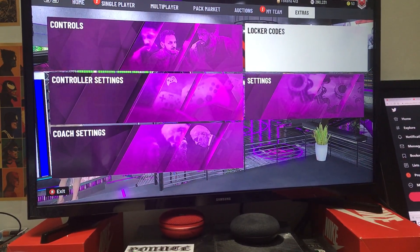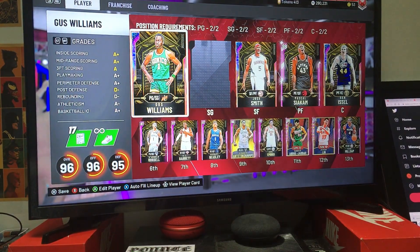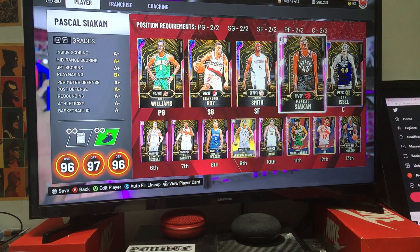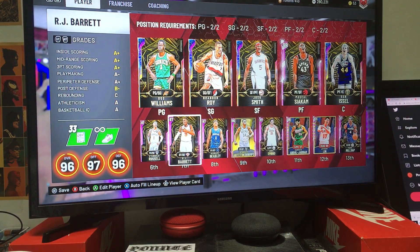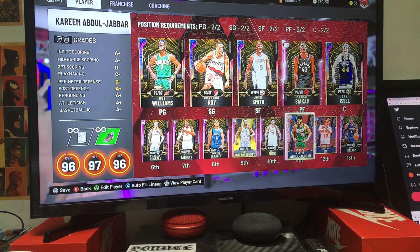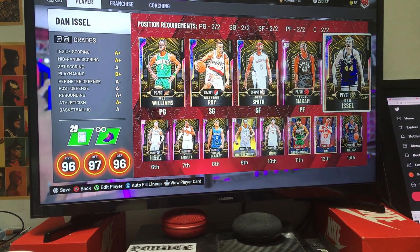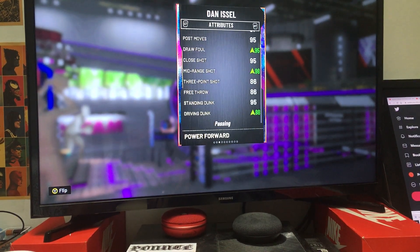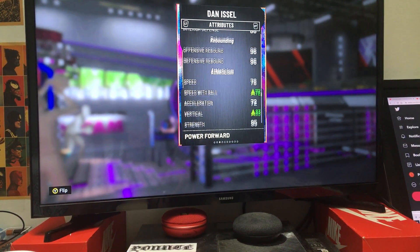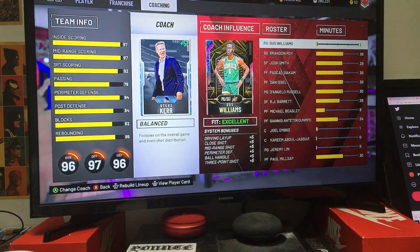I didn't need him anyway, so hey, some of you guys can hopefully get him. I also wanted to show you guys my updated squad. Y'all can see I have a lot of MT — that's because I made some sales on some diamond shoes. This is my new squad: I got RJ Barrett with Adidas Superstars, same with Michael Beasley, same with JaVale McGee, and basically all my players have diamond shoes. I should have put it on Dan Issel but I'd rather have him have a higher driving dunk, higher speed with ball, higher vertical, and mid-range shot.